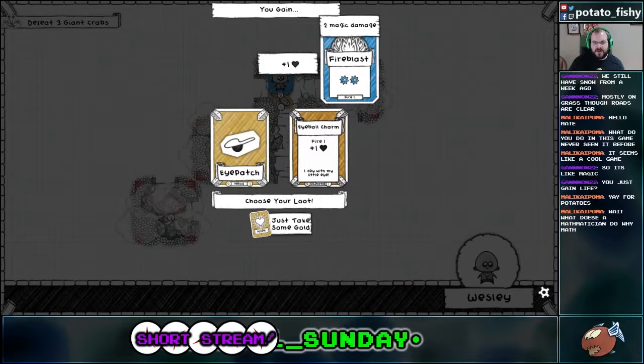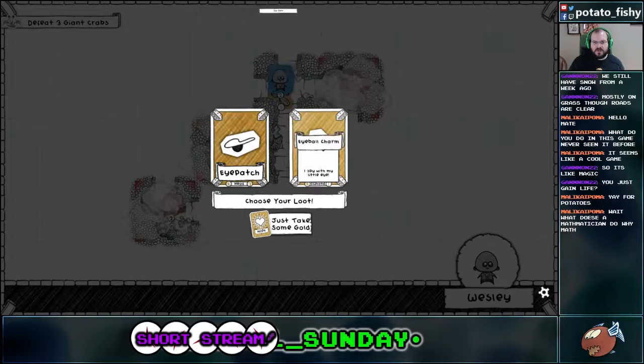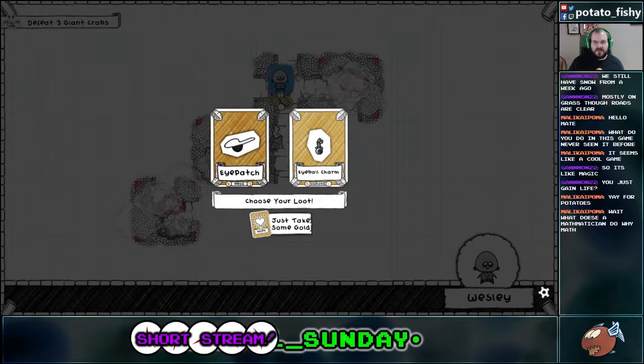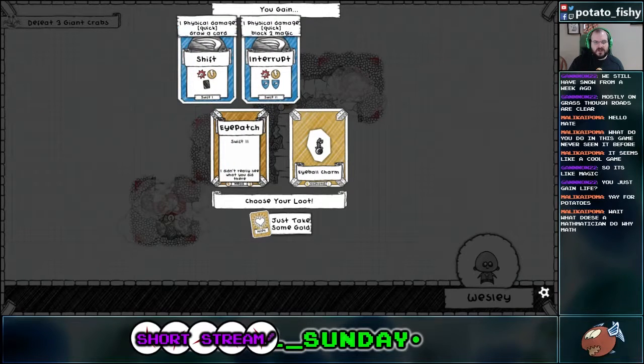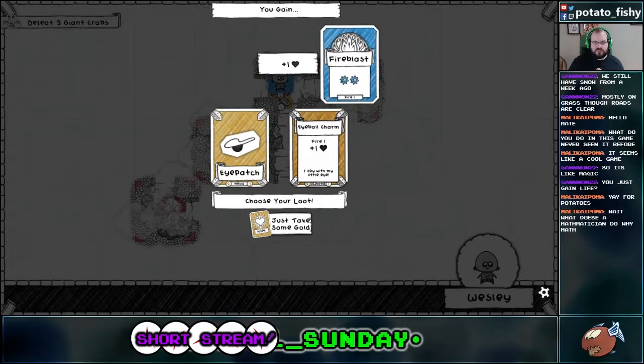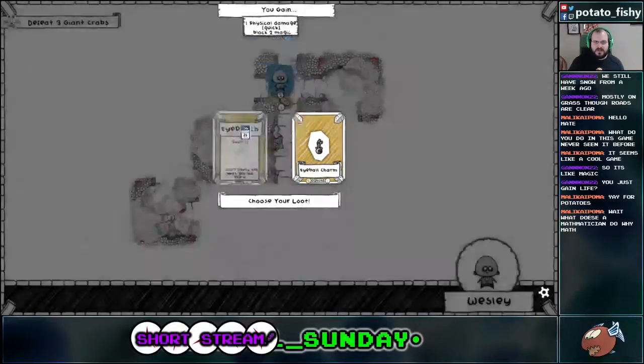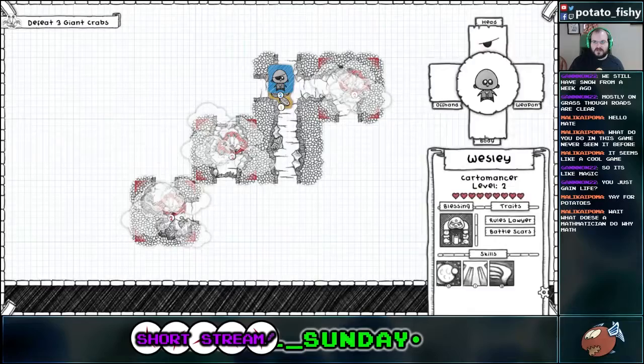So the Eye Bolt Charm is going to give us Fire 1 and one more Health. Whereas the Eye Patch gives us Swift 2, so we get the card from Swift 1 as well. Fire is useful, but I think Swift is going to be more useful, because again, this deck is also kind of built around drawing cards. So we're going to take the Eye Patch.